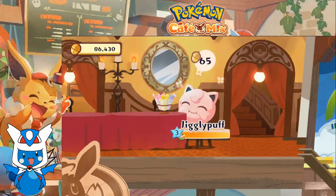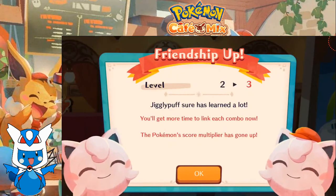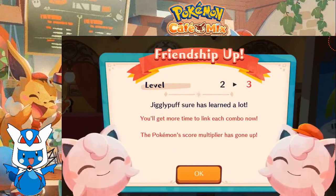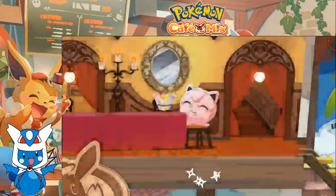Especially with Squirtle. With that, Jigglypuff — we got a friendship up here with Jigglypuff. We'll get more time to win combos now and multiplier line up. Nice!